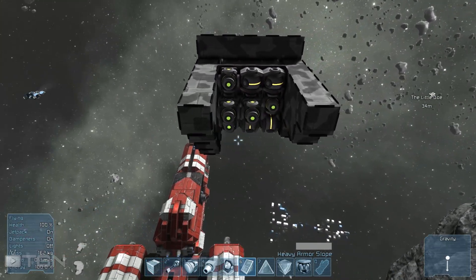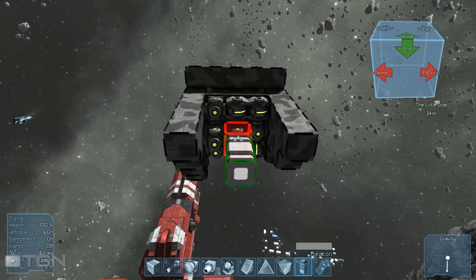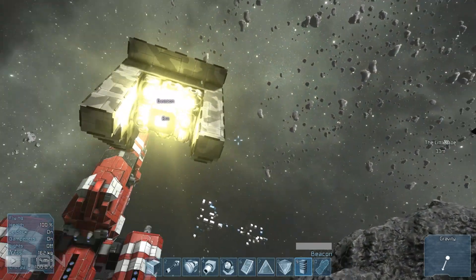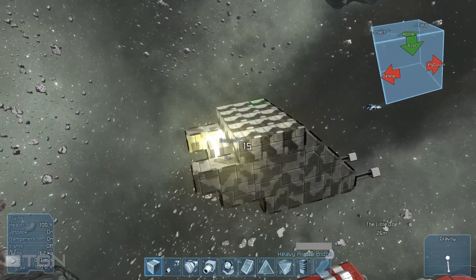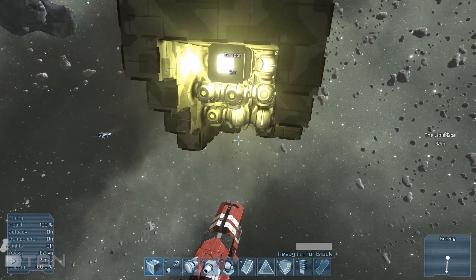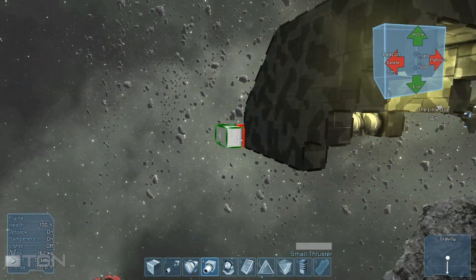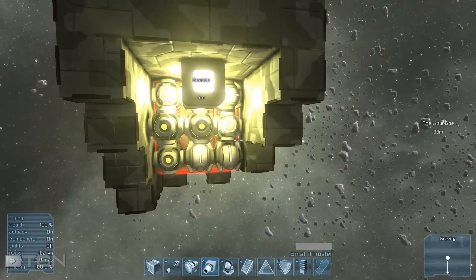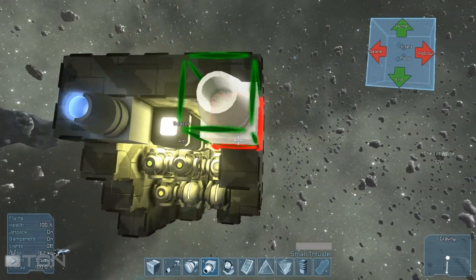One thing me and Hengis also talked about was throwing on beacons. I don't want to wait until the end — I want to get the beacon on right away because it's going to affect how I set the ship up, since it's such a large item. Look how bright that is — blindingly bright. I'm all too happy to plate that under armor and cover that sucker up.